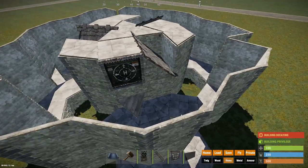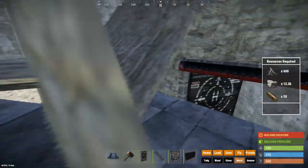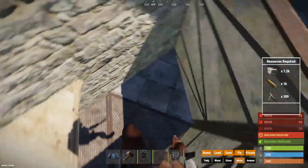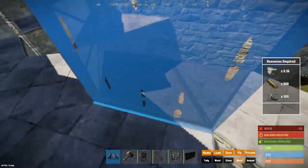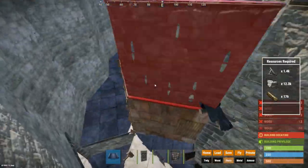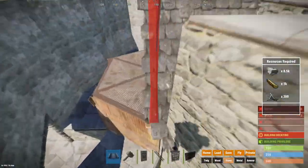By now you should have enough metal to upgrade the base. We will begin with these foundations and walls around them to begin with the honeycombing of our roof bunkers. On top of them add a garage door with stone walls to increase the cost of door raiding.